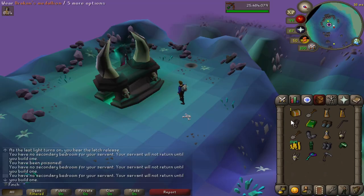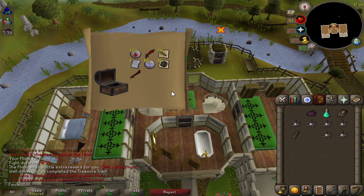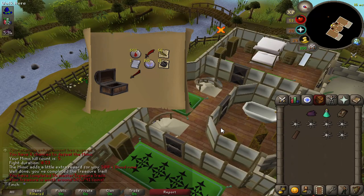Master clue done — and we get a mimic. Very nice. 485k — that's a decent master clue, I'll say.